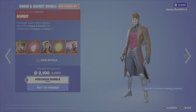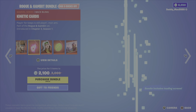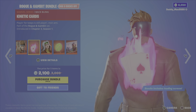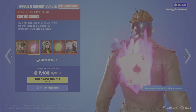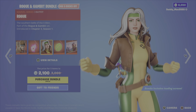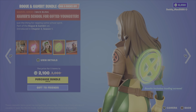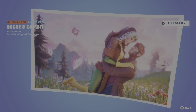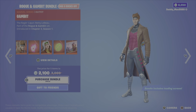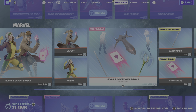Next up, the Rogue and Gambit bundle. First up is Gambit from Chapter 3 Season 1, then the Kinetic Cards back bling, then the Rogue outfit, the Xavier's School for Gifted Youngsters back bling, and the Rogue and Gambit loading screen. 2,100 V-Bucks for the bundle, otherwise you get either of those outfits with their back blings.